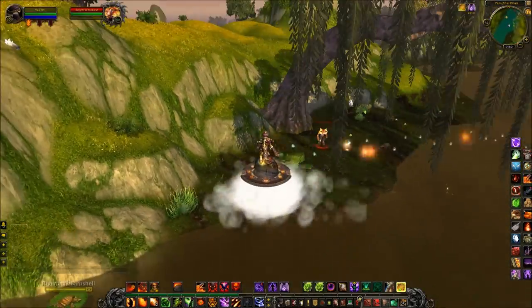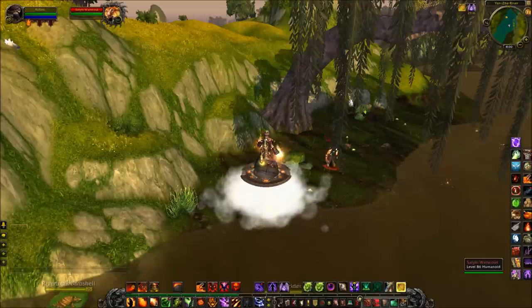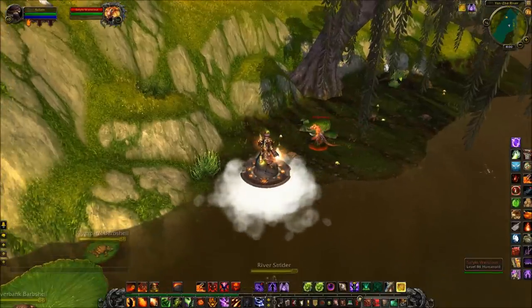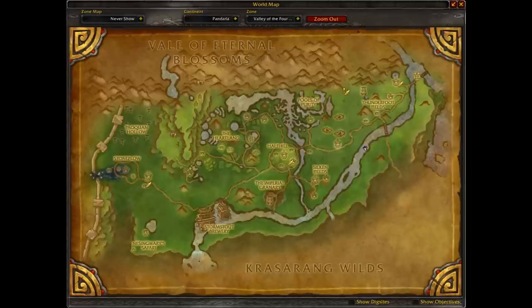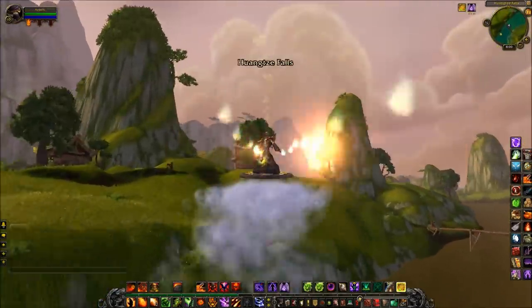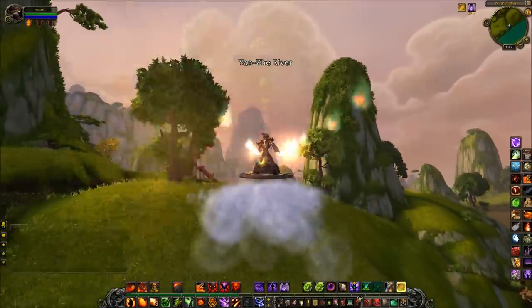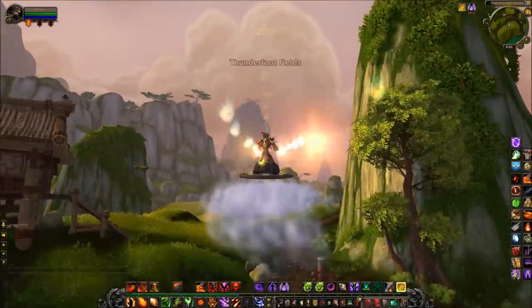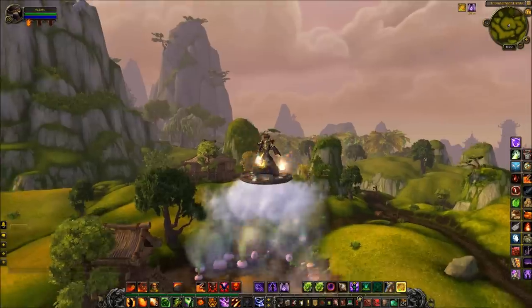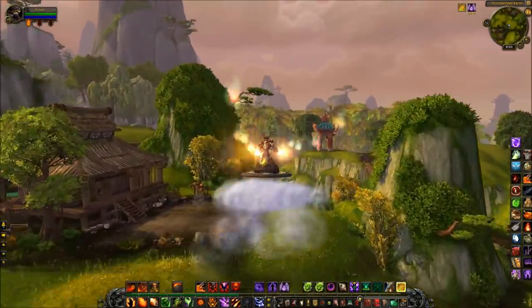Number seven, we have Salian Warscout. Salian Warscout is a wanderer — it will go up and down the banks here, and literally virtually all the way down to the Silken Fields. You see where that biggish island is in the middle of the river? It will swim across there, and then it will walk down the other side of the bank, and then back to where we see it now — that's its end point here. Don't worry about Salian Warscout though — very easy to spot, because he's big and red.